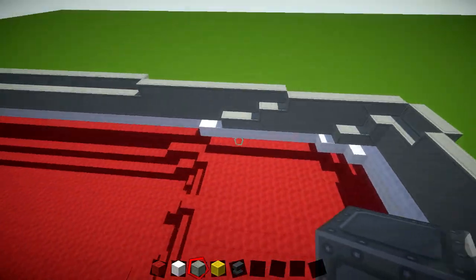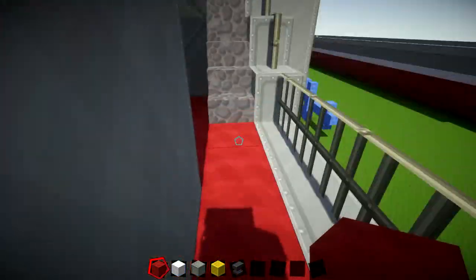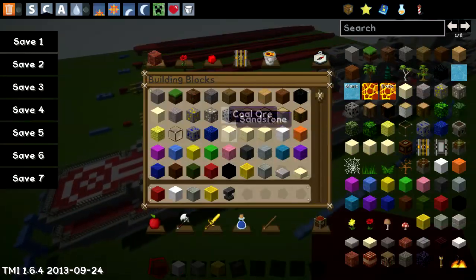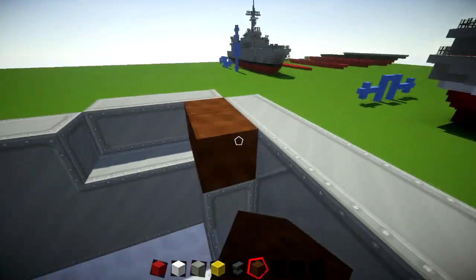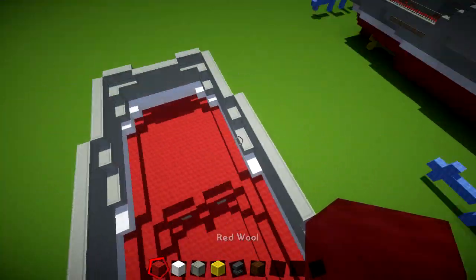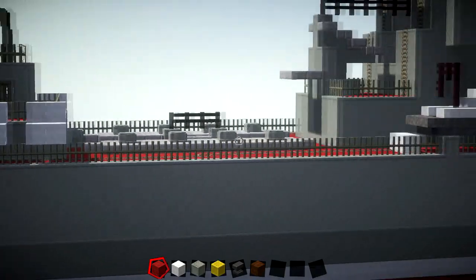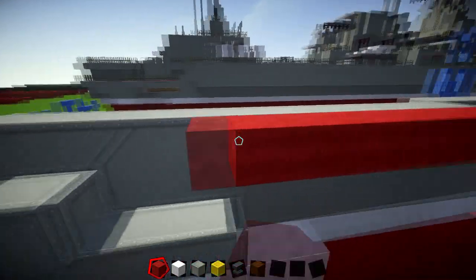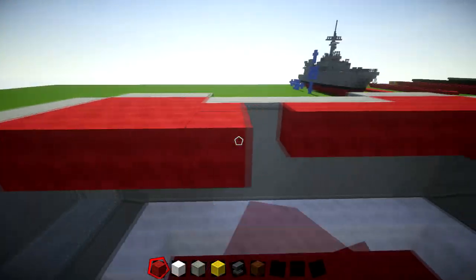Once you've done that on both sides, you can fill in this back deck — the part we've just done. With Russian ships, the deck is a reddish-brown colour. I actually recommend using red wool because the brown just doesn't look good enough. Fill in this back section; you don't need to fill the entire deck as it gets raised up. This is the main deck area here. Just fill this section in for the time being to give us the actual deck.